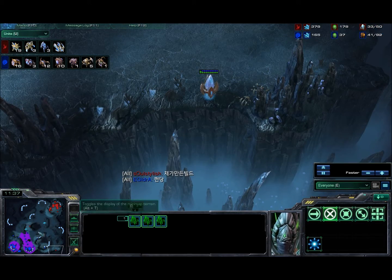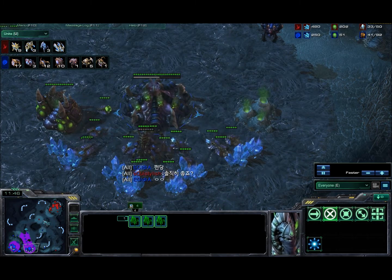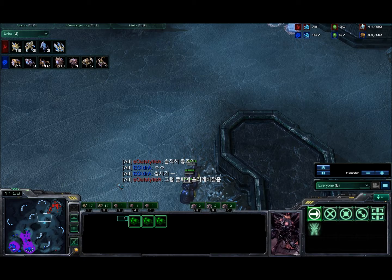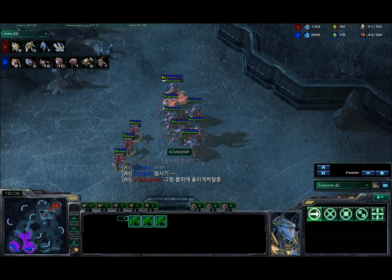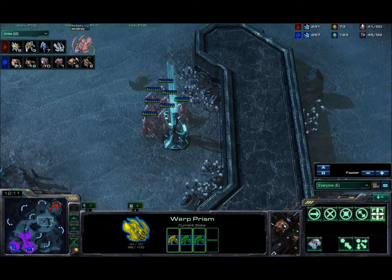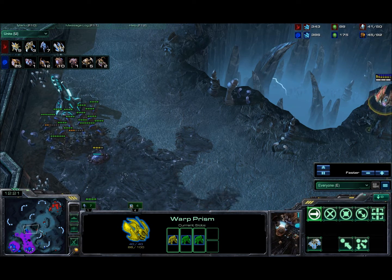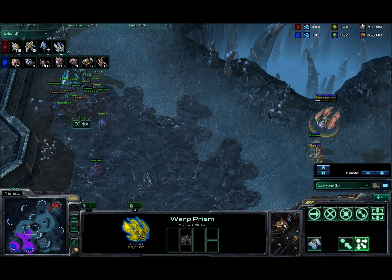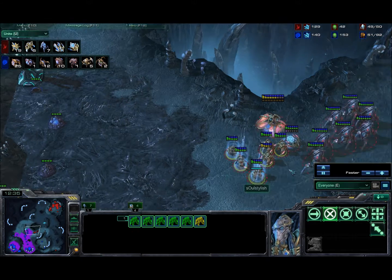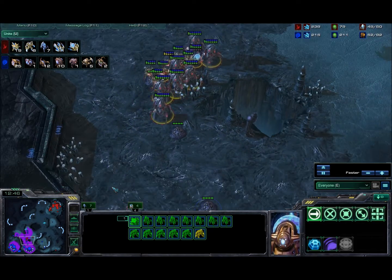Soul Stylish still has this proxy pylon down here so he could do another attack. Idra has got to be very concerned. Looks like he's got 3 changelings out that are going to run up and try to get a peek in Soul Stylish's base. Soul Stylish will have none of that changeling nonsense, and he's actually moving out with 7 stalkers and 3 zealots in the warp prism. Idra is sitting with 12 zerglings, 5 roaches, and 2 queens — should be an interesting little push, but he did take so much damage and lost so many harvesters early on. The warp prism has been set up and 6 zealots are being sent in along with a sentry and stalkers.